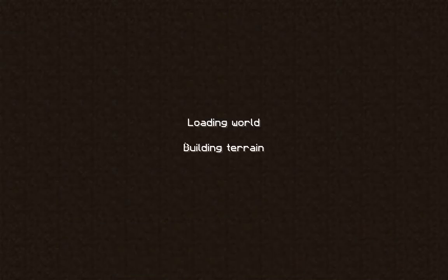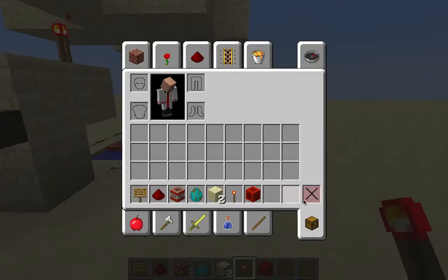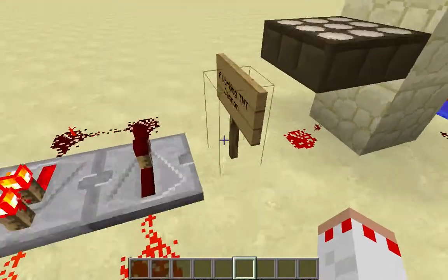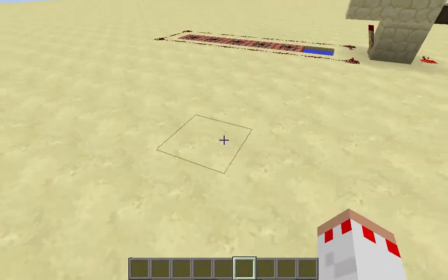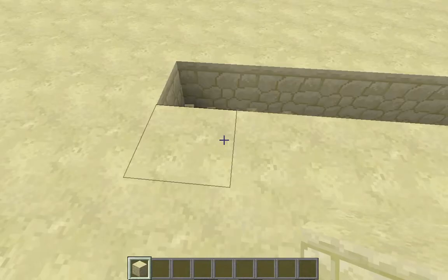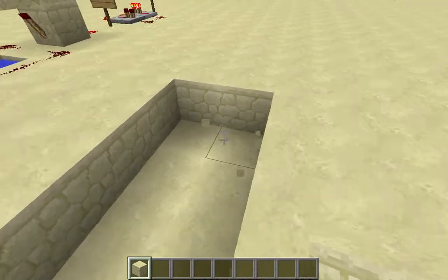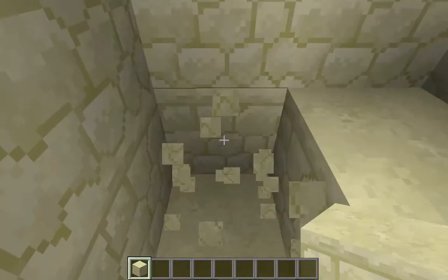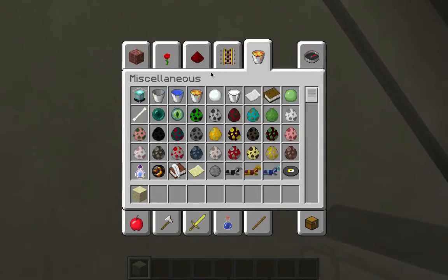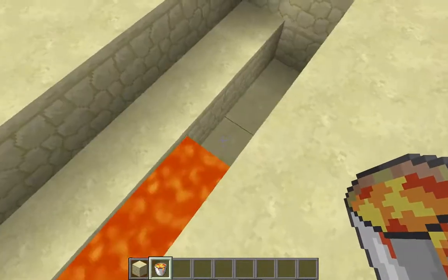What we're going to do is redstone today. So what I think we're going to do is say you had a castle of some sort. Like you're trying to protect a castle, and you wanted a special defense thing while you were sleeping. I think this is the perfect place to do it. So what we're going to do — you want some lava. Let's say this was like the front of your fortress.